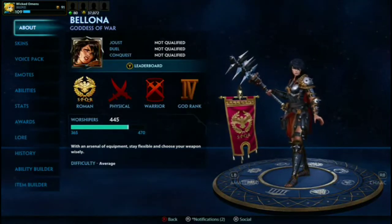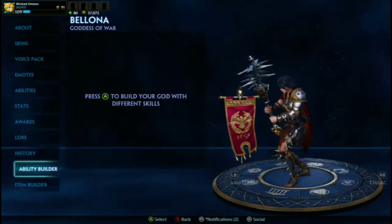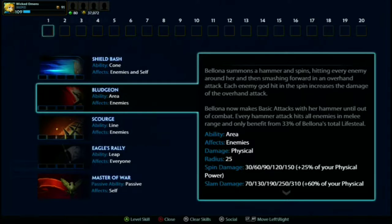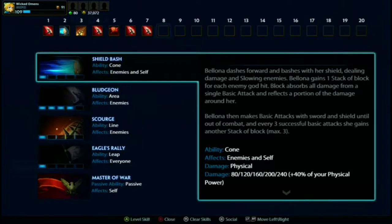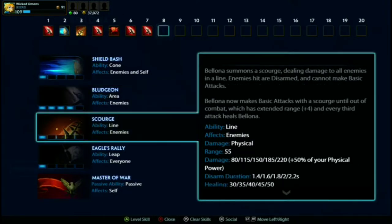This is one of the gods I did recommend in my beginner's guide for SMITE. So with Bellona, what I tend to do is put a point into my one - Shield Scourge - then a point into Bludgeon, again alt, and then max Bludgeon as best as you can. This is where things get a little weird.